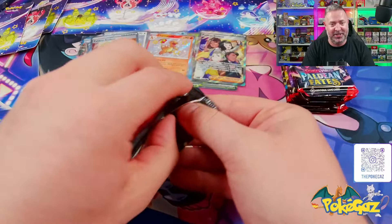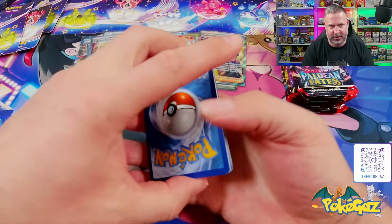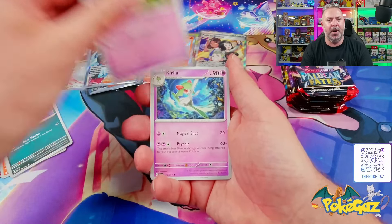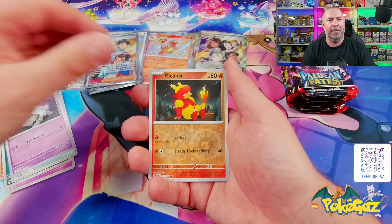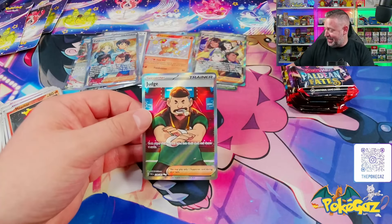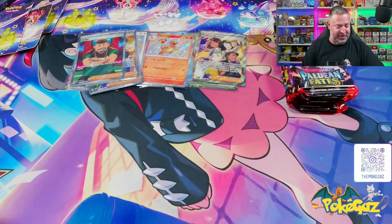I'm going to actually run out of sleeves at this rate, so I'll have to get some more. Shout out to Palms Off Gaming — love their sleeves. Going with Psychic — Leaf it is. We've got Magmar, Princess Slayer's Puppy, Haunter, Mime Junior, Curlier, Gengar, Nest Ball, a Houndstone, Magmar, and another full trainer — we've got Judge. The right side is even doing better than the left. Huge hits going on here. Four full art trainers!